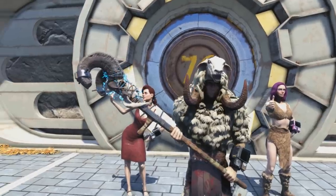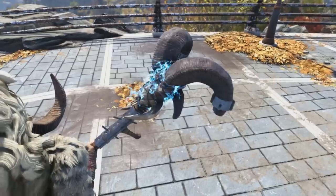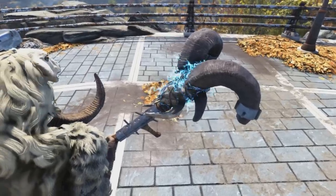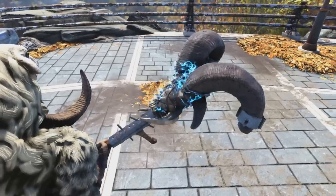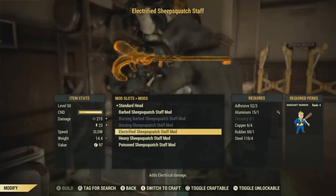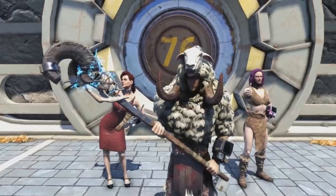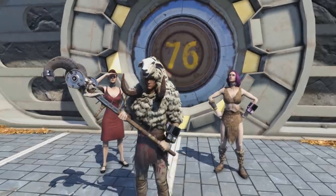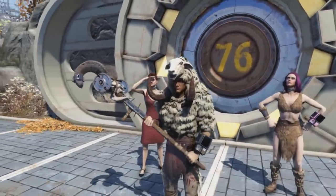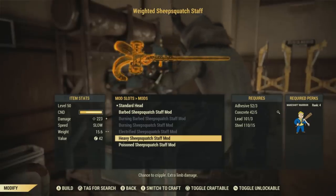Next, we can get the electrified Sheepsquatch Staff mod — here's what that will look like. This looks freaking awesome, and it will require three adhesive, one aluminum, one circuitry, four copper, one rubber, and four steel. Next up is the heavy Sheepsquatch Staff, requiring three adhesive, five concrete, three lead, and 15 steel.